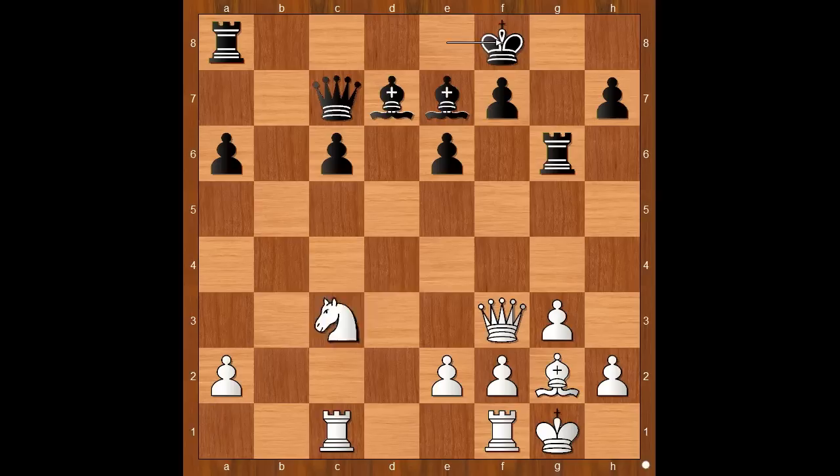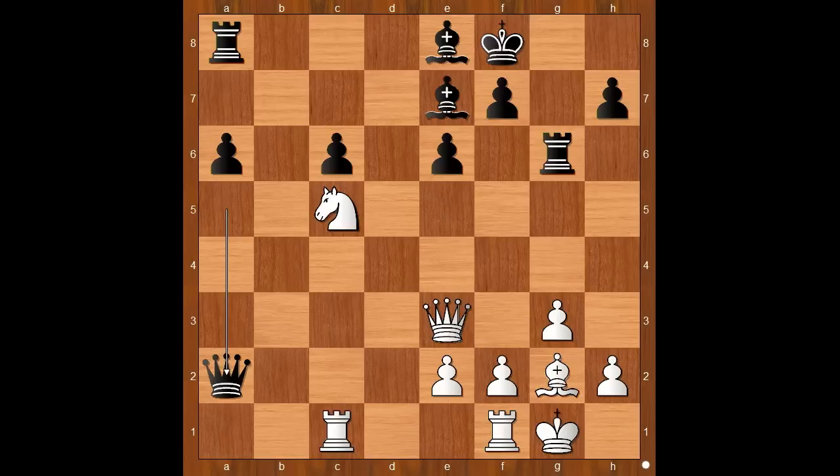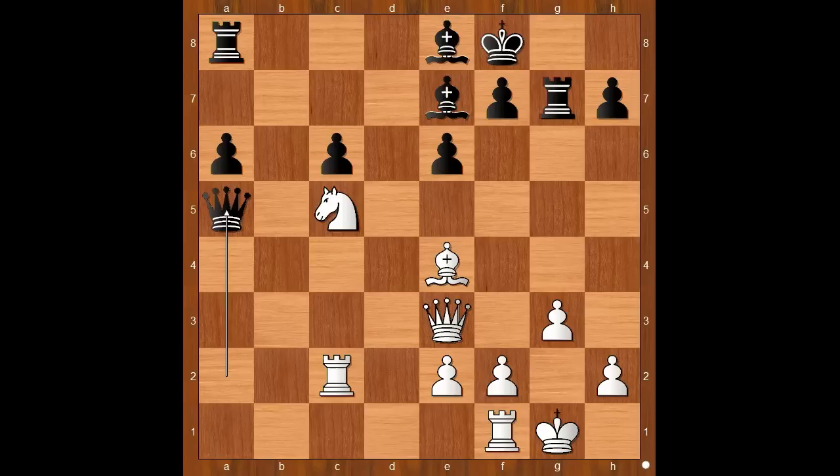The game is quite long and I will not comment on every move. King to f8, knight to e4, bishop to e8, knight to c5, queen to a5, queen to e3, queen takes pawn on a2. And black is a pawn up again. Bishop to e4, rook to g7, rook to c2, queen to a5, rook to b1.